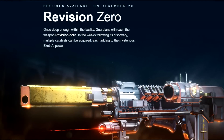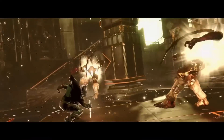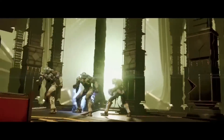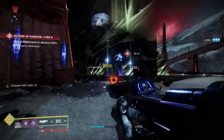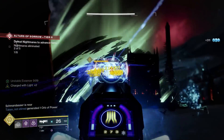Adding to that, we have Revision Zero, which becomes available on December 20th. Once deep enough within the facility, Guardians will reach the weapon Revision Zero. In the weeks following its discovery, multiple catalysts can be acquired, each adding to the mysterious exotic's power. This whole exotic mission really seems built on replayability — you're going back every single week to unlock the path to get this crazy-looking exotic, and then unlocking multiple catalysts. This is the first exotic ever with multiple catalysts that you can potentially swap for different abilities, powers, and perks. That is crazy.